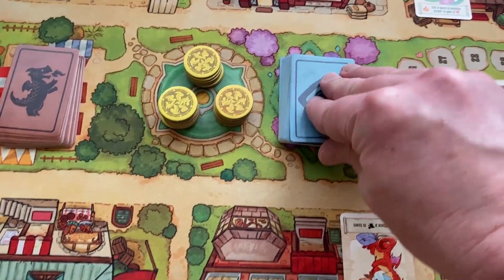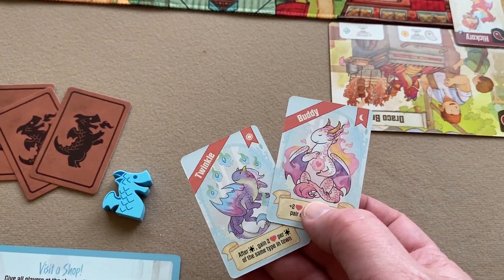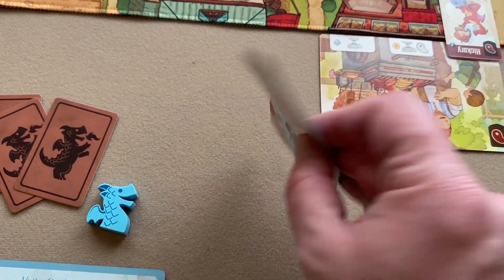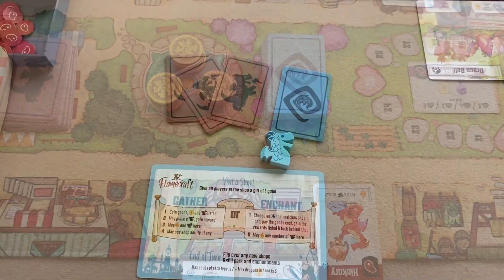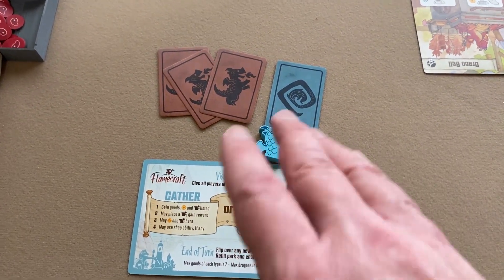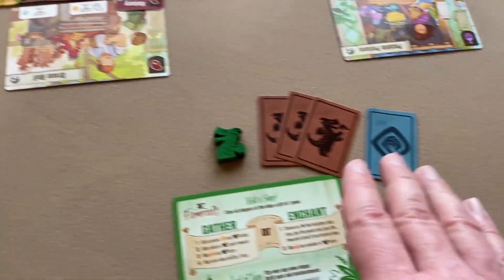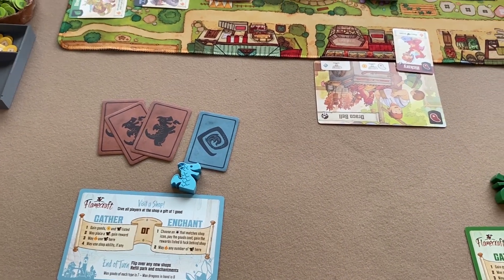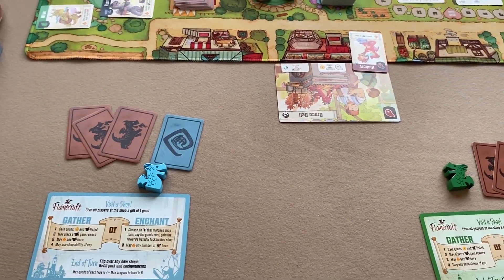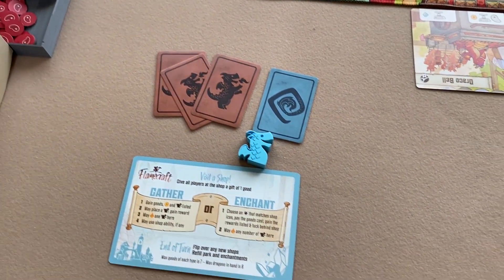Then you'll deal each player two fancy dragons; they'll look at them, choose one to keep, and return one to the bottom of the fancy dragon deck. Each player should now have three artisan dragons and one fancy dragon in their hand. If playing with four or more players, the fourth and fifth player will each take one good of their choice to start the game.